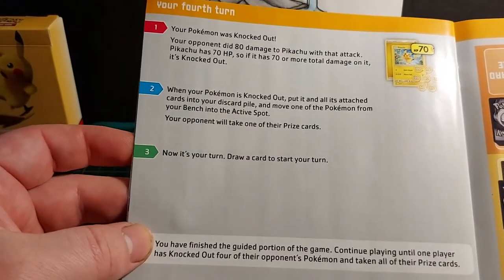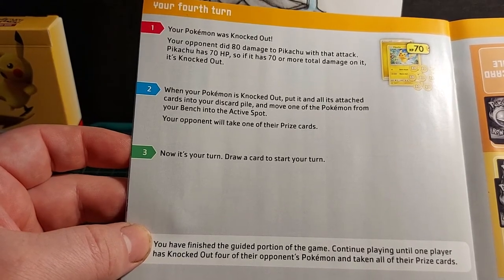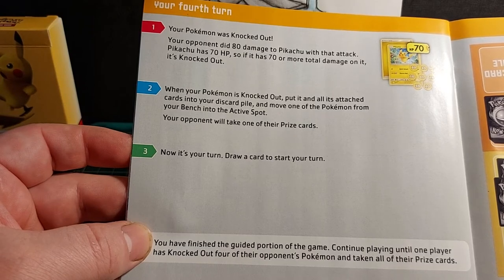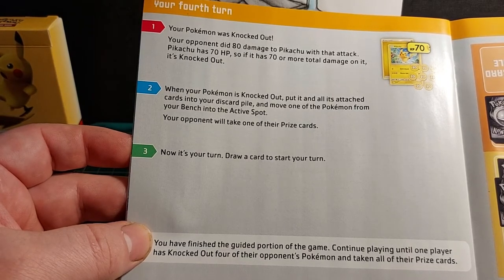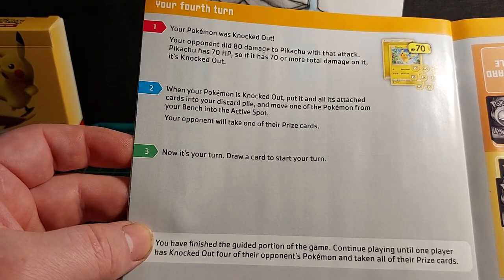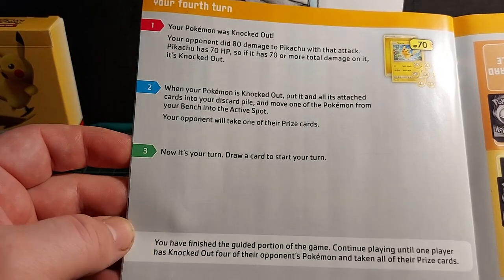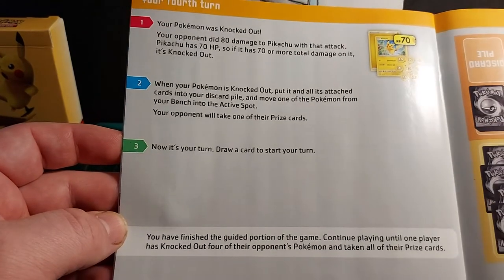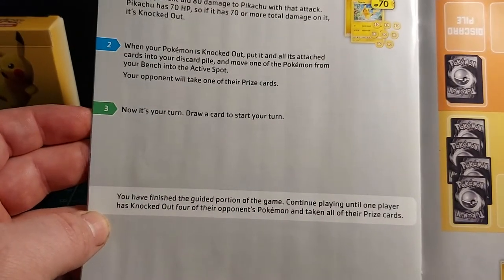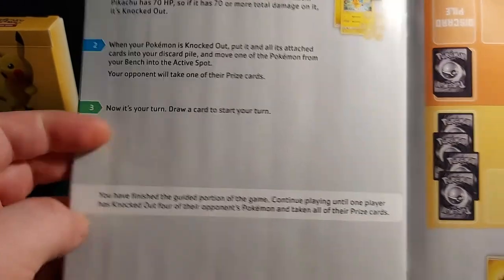Your fourth turn: your Pokemon was knocked out. Your opponent did 80 damage to Pikachu with an attack. Pikachu has 70 HP, so if it has 70 or more total damage on it, it's knocked out. When your Pokemon is knocked out, put it and all attached cards into your discard pile and move one Pokemon from your bench to the active spot. Your opponent will take one of their prize cards. Draw a card and start your turn. You have finished the guided portion of the game — continue playing until one player has knocked out four of their opponent's Pokemon and taken all of their prizes.